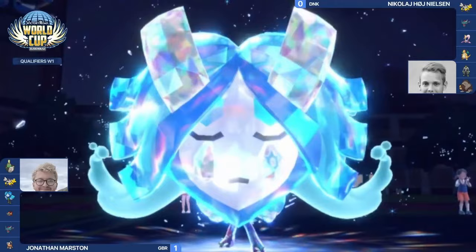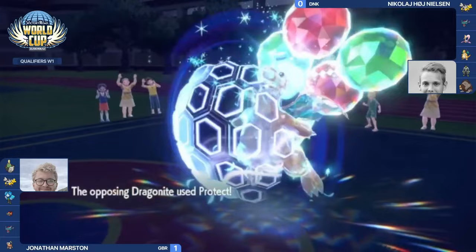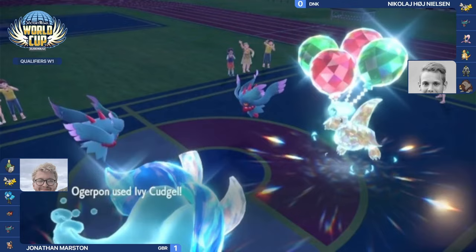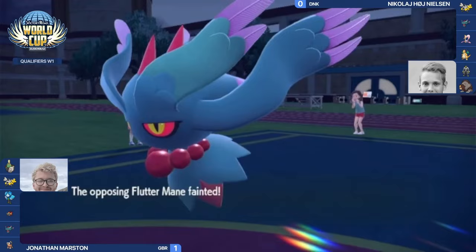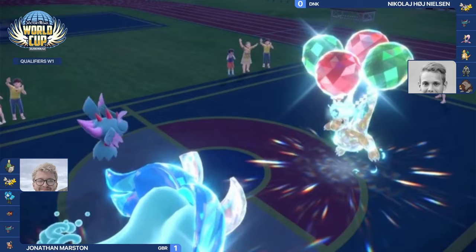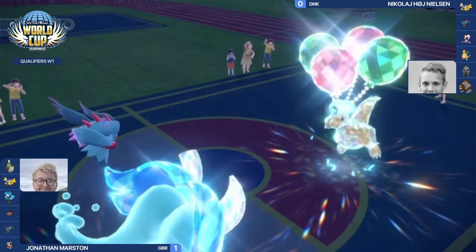Ogre Pond terra activates — wellspring mask, full terra water — gaining the new ability Body Aspect, raising its special defense, making sure it hits hard and takes hits. Dragonite goes into Protect, leaving Fluttermane alone on Nicolaj's side. Ivy Cudgel hits the protected Dragonite. Jonathan's Fluttermane goes for Moon Blast, making sure Nicolaj's Fluttermane goes down. Jonathan probably didn't want to risk Icy Wind missing and preferred to eliminate the opposing Fluttermane to prevent further speed control.